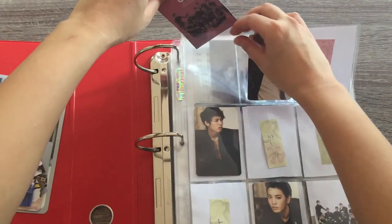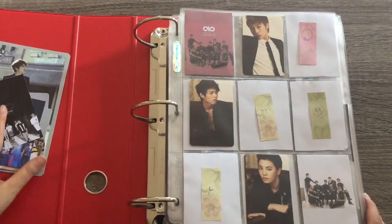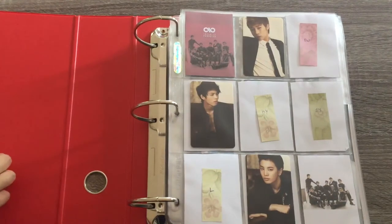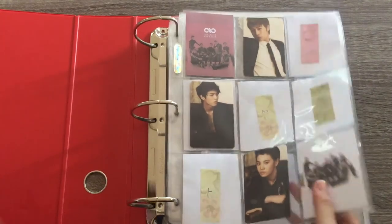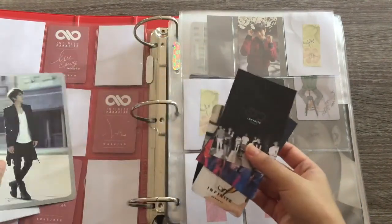Just a filler over there and a filler over there — it looks nice. I only have Soongyu, Woohyun, and Sungjong, and I'm working on looking for the other members as well. As you can see, I actually collect OT7. So that's for Paradise and now we will go to the Reality page.